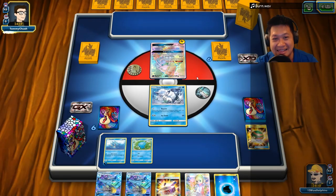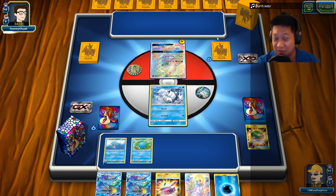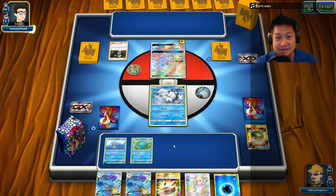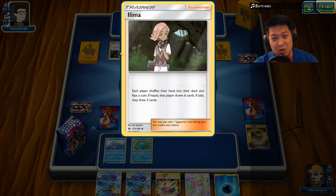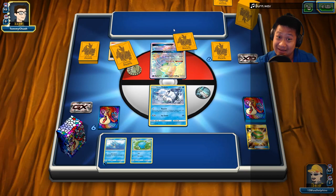So this is a lightning deck with Electric Energy. He's got a big hand, so he's probably not done playing. For me, I just want a Rare Candy. I'll be able to dump out most of my hand. It's going to be Ilima. You think it works? Here we go — heads.